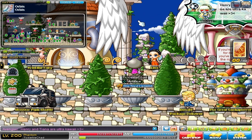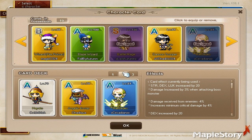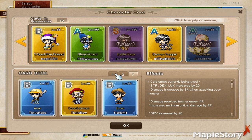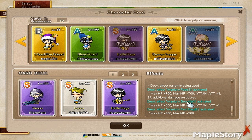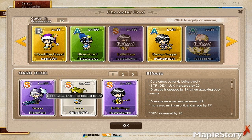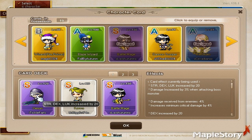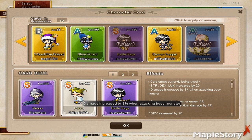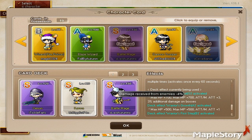Now let's move on to character cards. All three of deck one are S rank, all three of deck two are A rank, and all three of deck three are B rank — keeping cards at the same rank gives you a nice set bonus. For deck one I'm using the Xenon card, Kanna card, and Battle Mage card. Xenon gives 20 STR, DEX, and LUK; Kanna gives 3% damage to bosses; Battle Mage reduces damage taken by 4%. The three S-rank set bonus gives 700 HP and MP, 3 attack, and 3% boss damage.